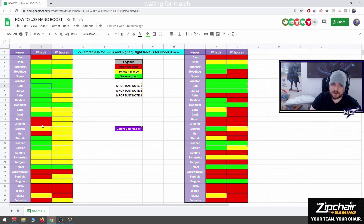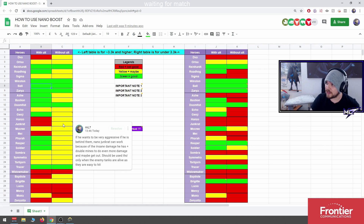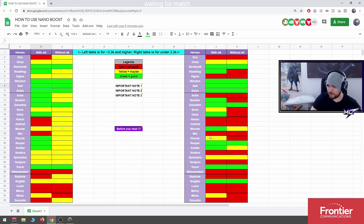Hanzo with ult, Junkrat while ulting, Mei with ult — doesn't matter, but you can nano them if they want to go aggressive. For example, if your Junkrat is behind the enemy team with insane damage and the tanks are alive, he can do a lot of damage with nano and then double mine himself out — or double mine himself in and turn into a kamikaze.